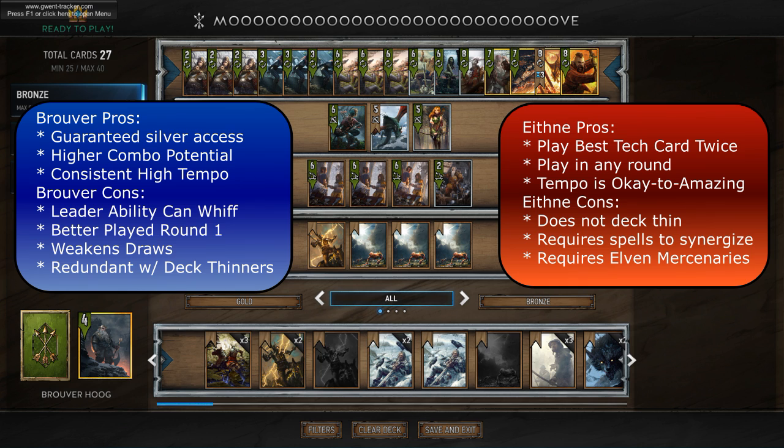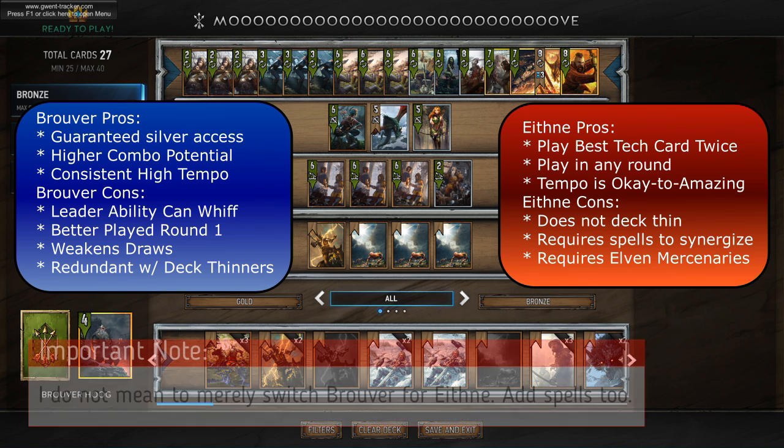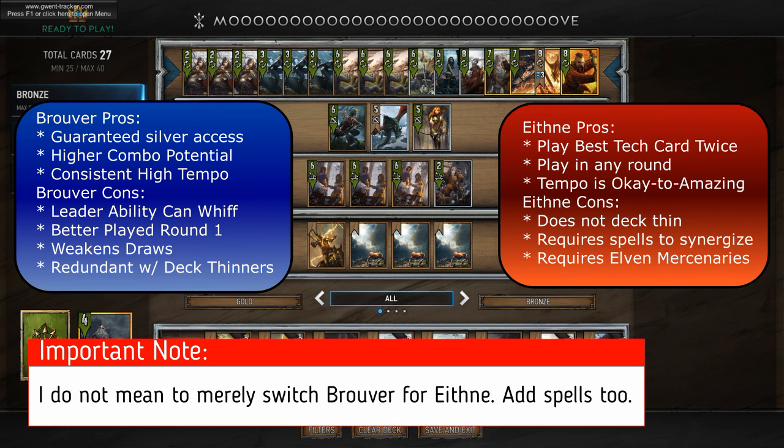Does this deck need you to draw any silvers? Well, you have Isengrim — that's one access to silvers. You have Barkley Elves, who can get you a silver. Then there is Bran. You wouldn't want to play Bran from your deck usually because then you can't hand buffer — you would rather draw her — which is another anti-synergy between Bruverhoog and Bran. This deck has plenty of deck thinning through the Elven Mercenaries, so you're probably going to get all your cards anyway. I would recommend moving from Bruverhoog to an Enya, because Enya can be played on any round and is more flexible, since there are a lot of different spells you might want against different factions, giving you the flexibility of playing a spell you need twice.